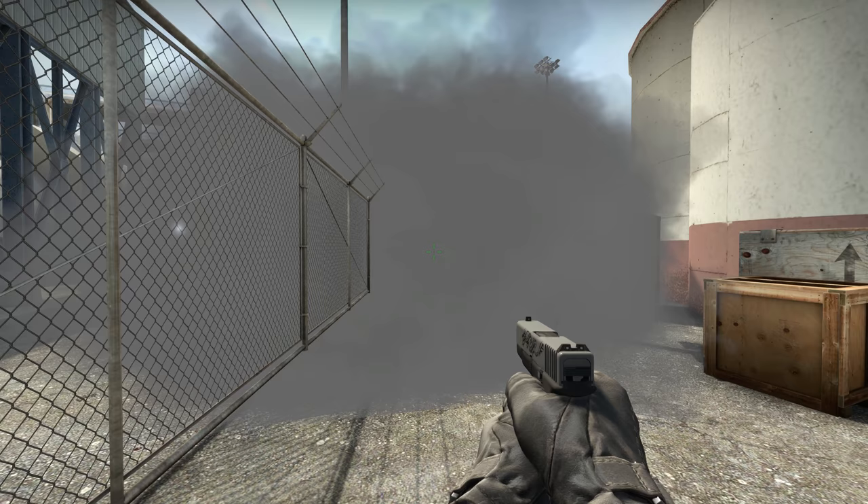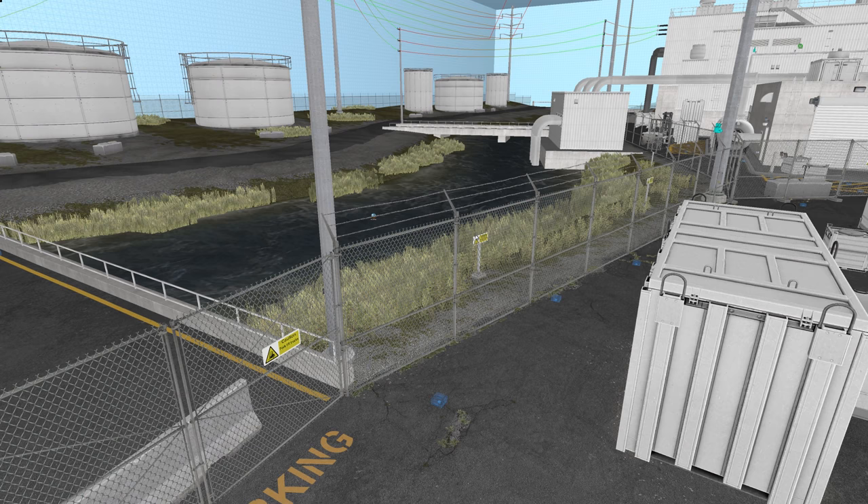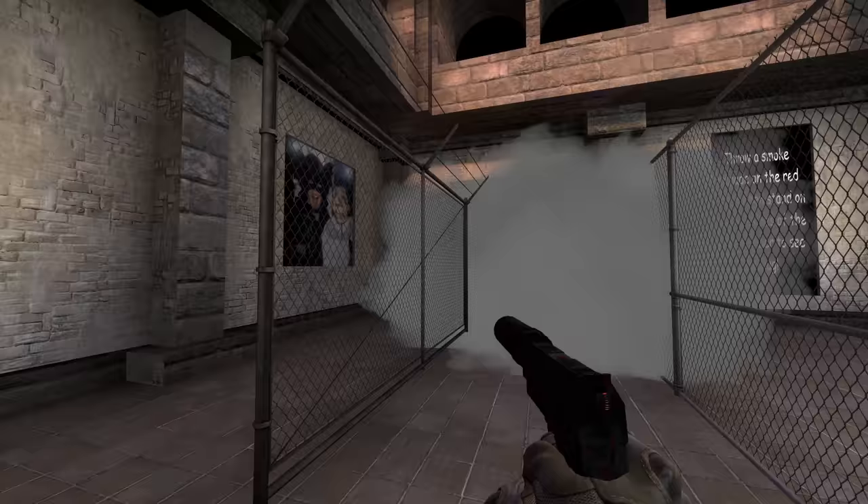And the beauty is, they don't even have to fix the smoke grenades — it seems that they could just fix the models instead. The new Nuke fences don't have this problem, for example. And yes, they are smaller; they're only grouped in 1s and 2s instead of 4s. But even if you get an identically length fence and compare it with the old model, you'll see that only the old model suffers from the bug. Something has changed with the new fence that removes the problem.